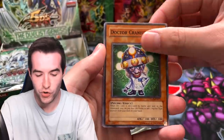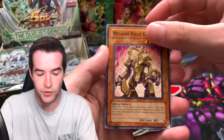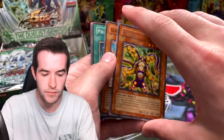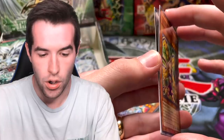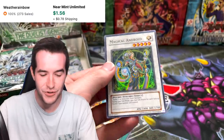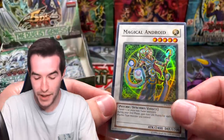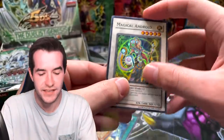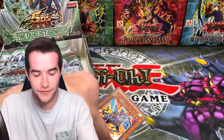Doctor Cranium, Remote Revenge, Book of Eclipse, Medium Piece Golem, Grapple Blocker — oh, it's doing it again! Synchro — Magical Android. If there's a ghost Stardust stuck to something I'm going to flip out. Somehow these are sticking but fortunately not damaging the cards.